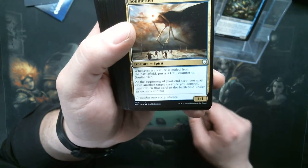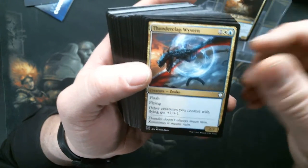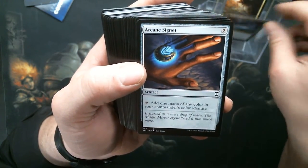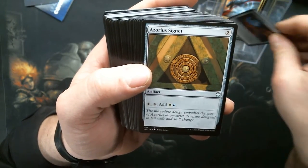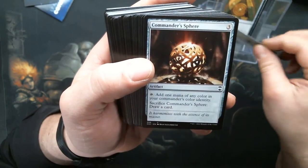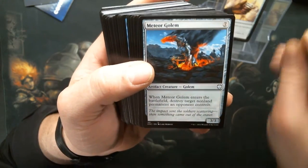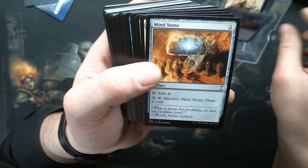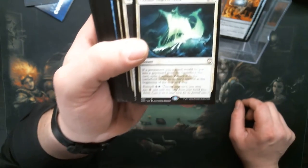Migratory Route, Mistmeadow Witch — hardcore blinking. Whenever a creature is exiled from the battlefield — Soul Hoarder. Thunderclap Wyvern. There's an Arcane Signet, Azorius Signet, Burnished Hart, Commander Sphere, Marble Diamond. I was looking for a Meteor Golem the other day — Meteor Golem, Mind Stone. We got the white diamond but no blue one.